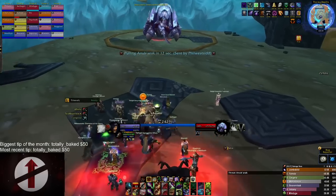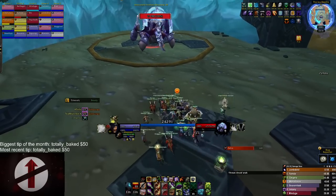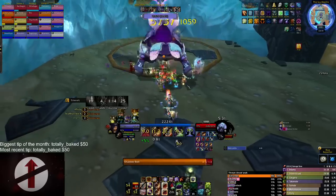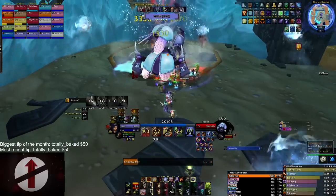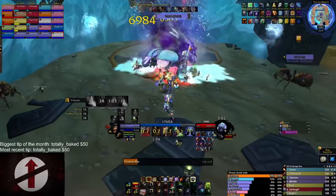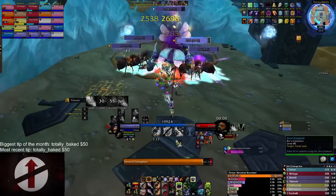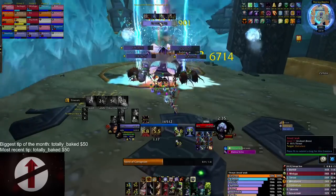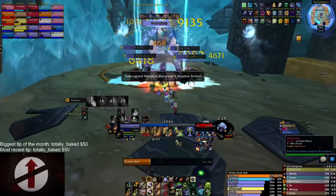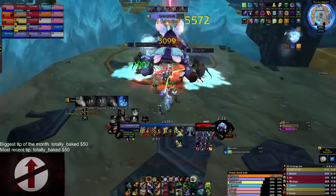Now for the last boss: Anub'arak. Every 45 seconds, four Nerubian Burrowers spawn at fixed locations — two in the southwest corner and two in the southeast corner. They have Shadow Strike: if they finish the cast they shadow step and ambush, one-shotting most players. The cast is interruptible with Felhunter Spell Lock and the adds are stunnable. When close together they give each other haste, so tank them in clumps of two; make sure your tanks don't spread them too far or your Seed of Corruption won't hit all four.